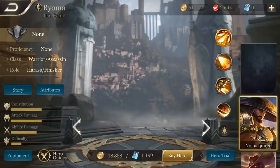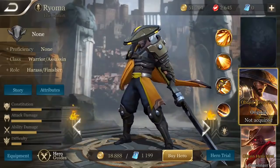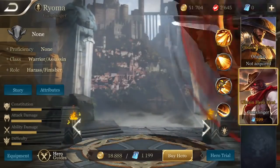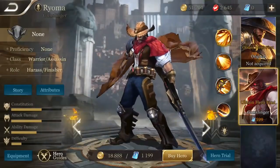We're talking about the brand new Warrior Ryoma the Ronin. Ryoma is a class Warrior Assassin, his role is Harass Finisher. As you guys can see in the bottom left, he is pretty much even keel across the board with below average difficulty.